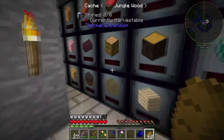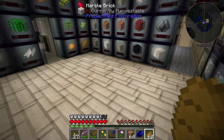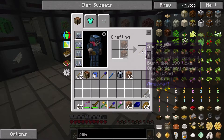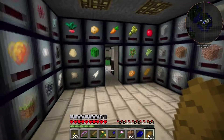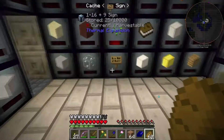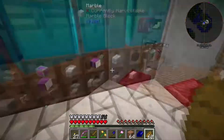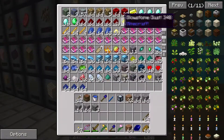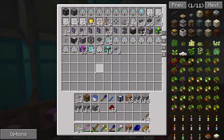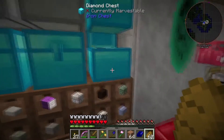No pistons on hand, but that's fine - we have more wood than anyone could possibly need. Making sticks, grabbing some cobble and redstone to craft what we need.